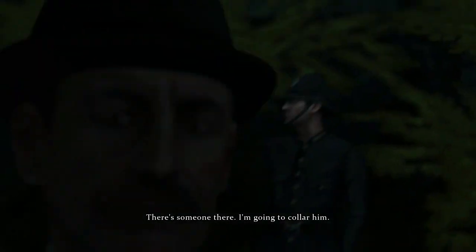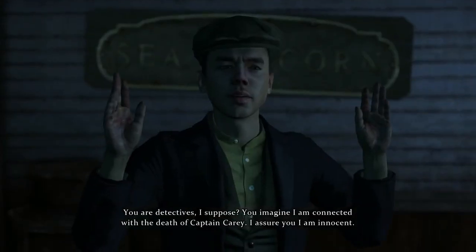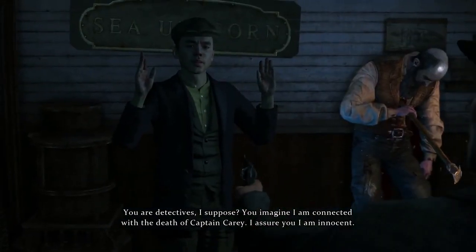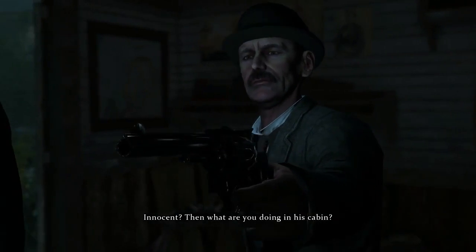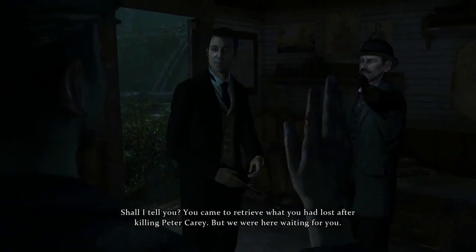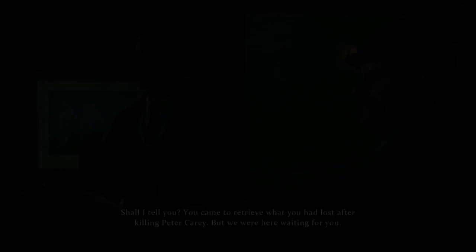A noise and hey presto, a new suspect — one who was certainly at the scene of the crime, as evidence suggests. But now we need a motive, despite Lestrade's eager temperament. I'm gonna collar him. I'll be right behind you. All right, my fine fellow. Who are you and what are you doing here? You're detectives, I suppose. You imagine that I'm connected with the death of Captain Carey? I assure you I'm innocent. Innocence? And what are you doing in his cabin? You came to retrieve what you had lost after killing Peter Carey, but we were here waiting for you.